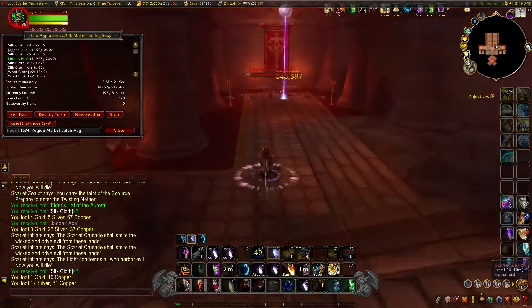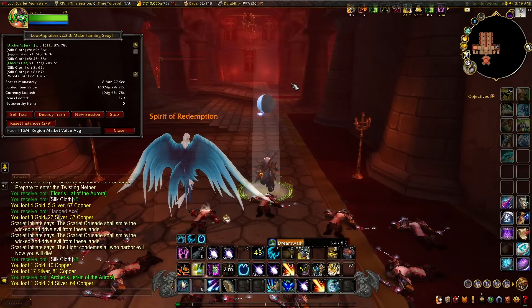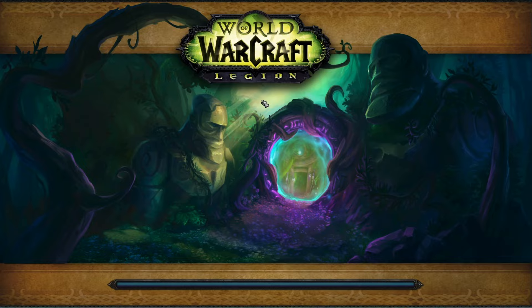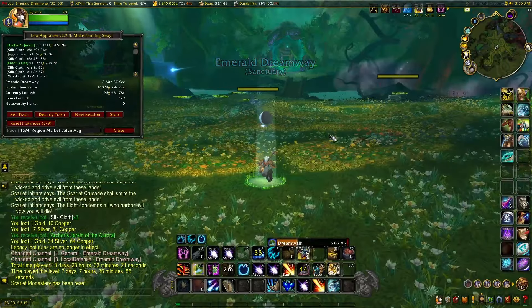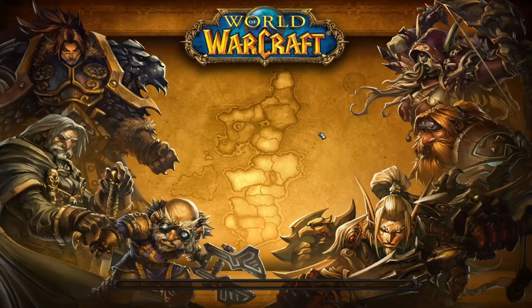As well as the world drop epics — there's quite a few you can get from here. The most notable, of course, being the Skull Flame Shield, which has a chance to drop from the Scarlet Monastery. That shield goes for like 100-200,000 gold easily, and it looks really cool so it sells pretty fast for transmog.